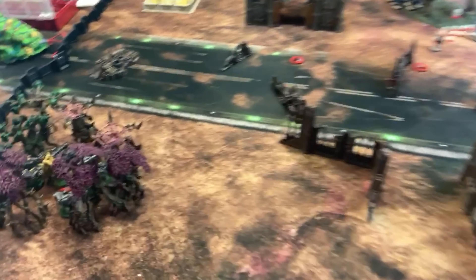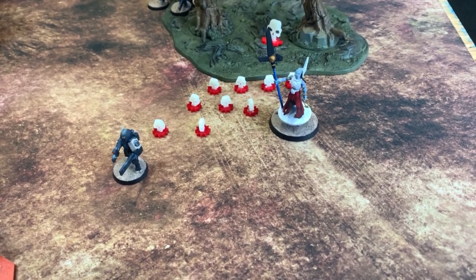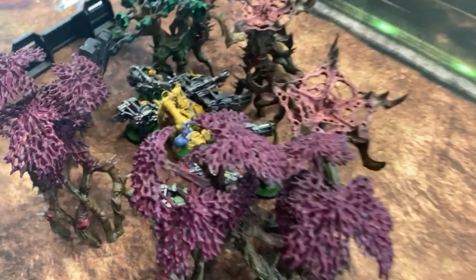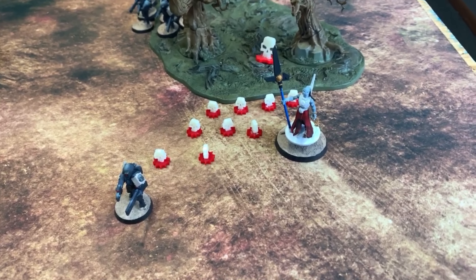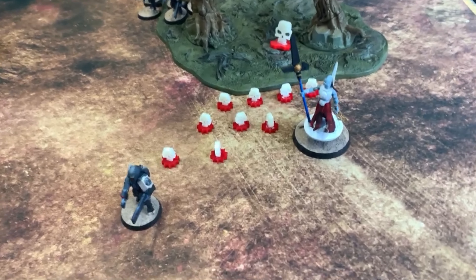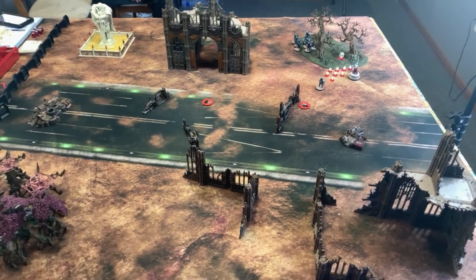Orc Turn 4: The Lootas shot into a Fire Warrior squad, killing a few, as Eric rolled well on his armour saves. The Shock Attack Mech then rolled a six for shots, getting four sixes and a five — after Dakka got two more shots, he killed six or seven models total. Morale took two more, leaving just one Fire Warrior holding the objective. That pushed the Tau further into the lead. Tau Turn 4 coming up next.